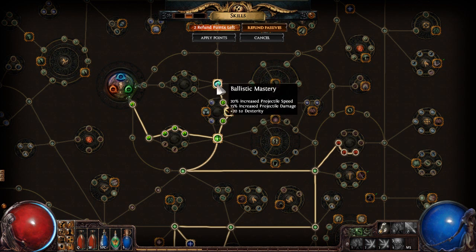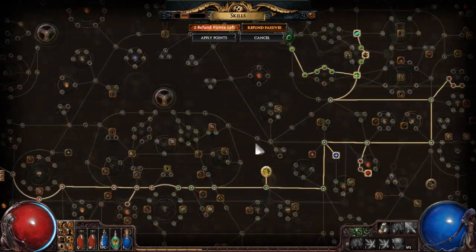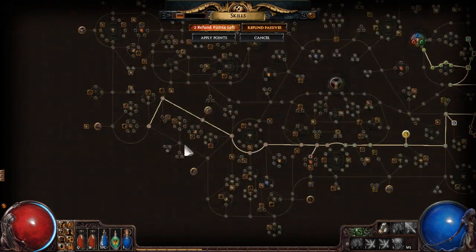We're going to come back through here and grab this damage node eventually, but we're actually going to reroute up this way, come through these excellent damage nodes here. We don't end up getting the stun recovery nodes. Heart of the Oak isn't that great if you don't need it for stun recovery. Since we'll get Unwavering Stance, we won't need any of these - we save some points, become more point efficient, and still get extra damage nodes a little bit later. But that's something for late game - for now, we're going to rush for Blood Magic.